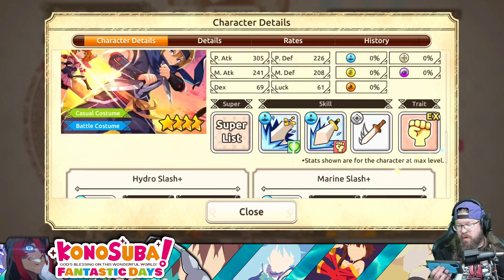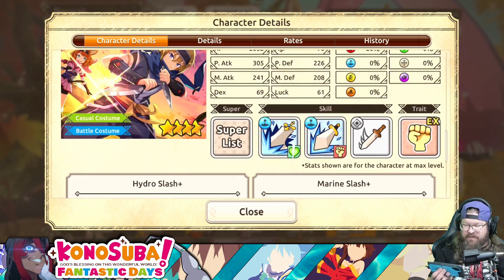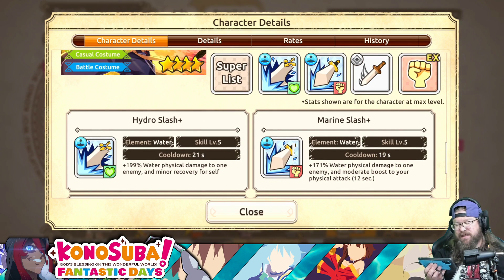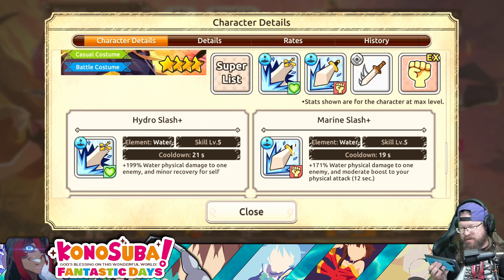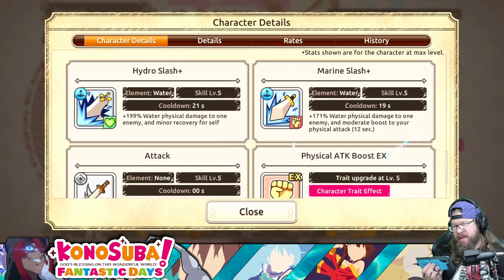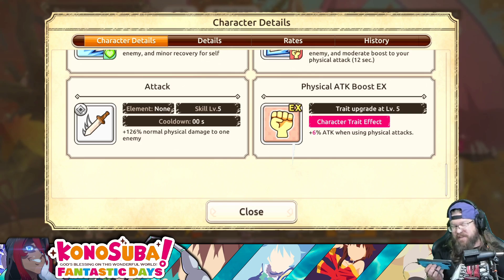We also have a 4-star Mitsurugi — Twilight Ninja Mitsurugi. HP is 2052, physical attack is 305, magic attack is 241, physical defense is 226, and magic defense is 208. He does 199% water physical damage to one enemy with minor recovery for self. His skill two is 171% water physical damage to one enemy with a moderate boost to physical attack. His base skill is 126% normal physical damage to one enemy, and his trait is a 6% physical attack boost.